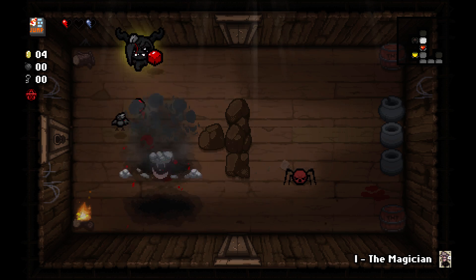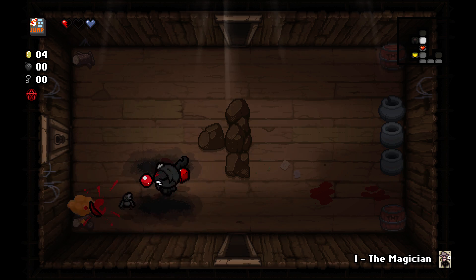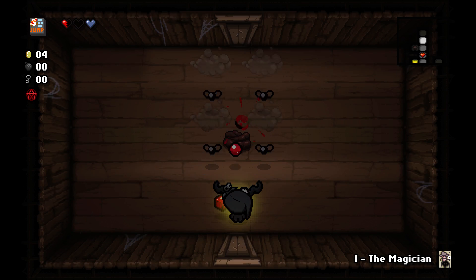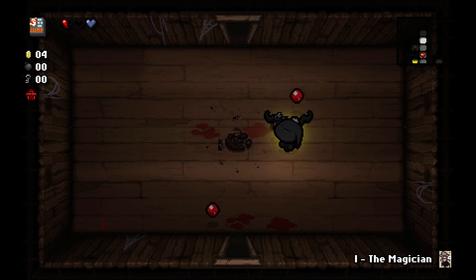I'll actually leave that fire so that I can activate Scapular. That won't count against my double room chance — just gaining half a heart, really. So that's a pretty good second item, I would say.